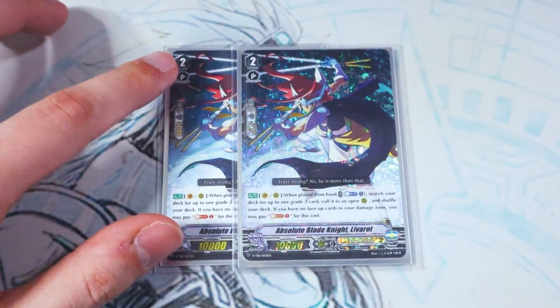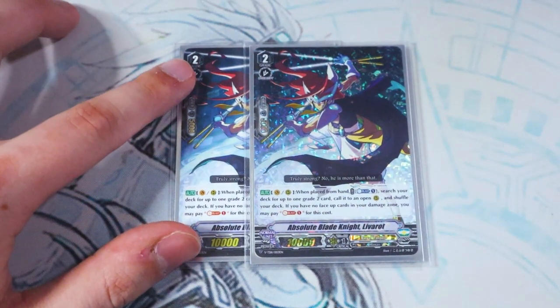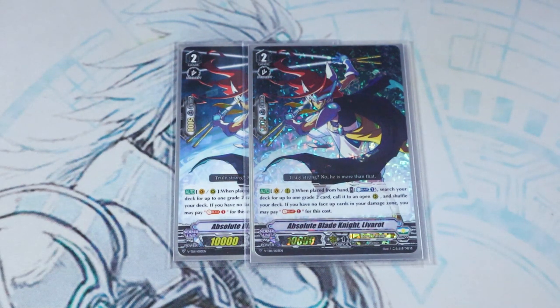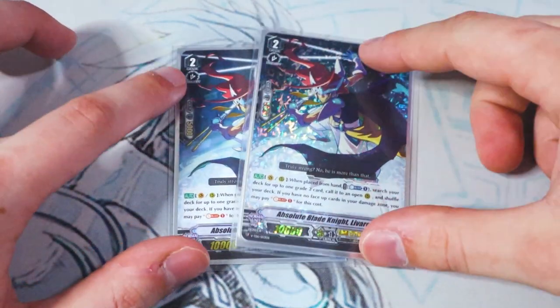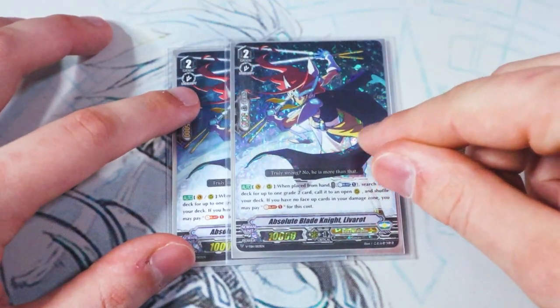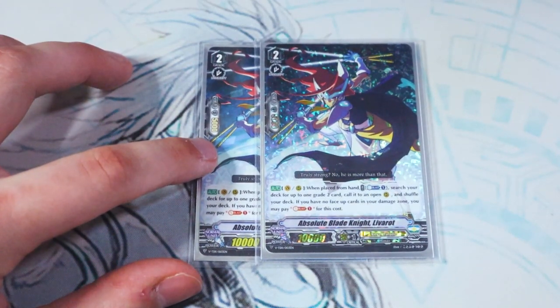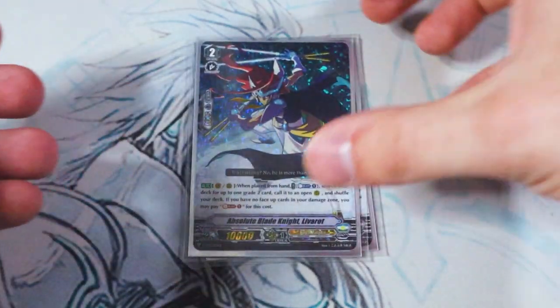Now we're down to our two-ofs. We've got two copies of Absolute Blade Knight Liverow. When it's placed from hand — Counter Blast 1, Vanguard or rear — search your deck for a Grade 2, call it to an open rear guard, and shuffle your deck. If you don't have face-up damage, you Soul Blast instead. It still works with the face-down damage aesthetic of Altmile. It doesn't work when called from deck or drop, which is why we're not maxing it out, and it can only call to an open rear so you have to time it well. It's a really good booster and a great early game card for setting up your board.